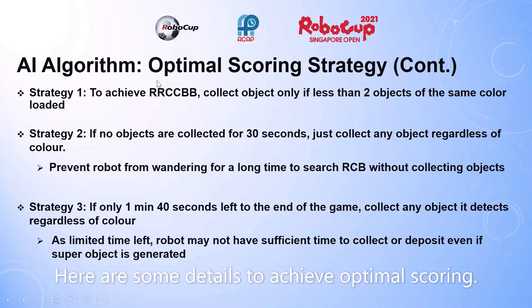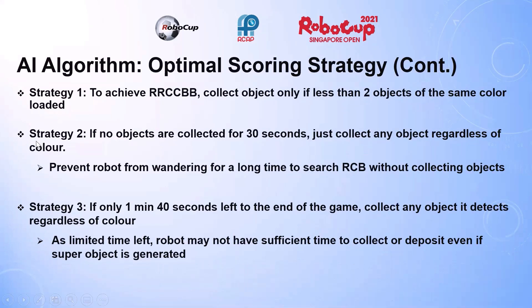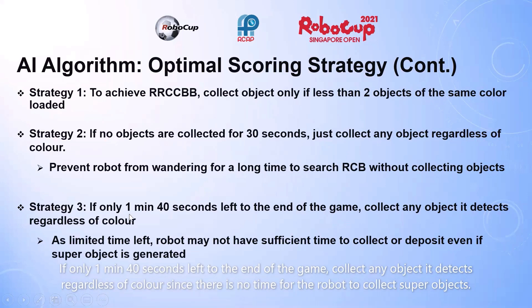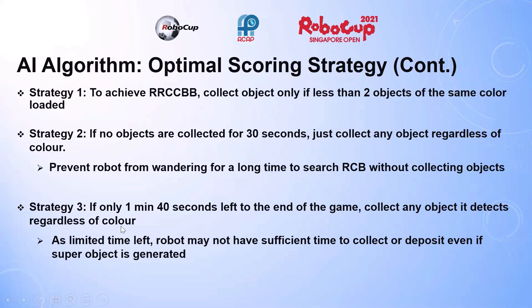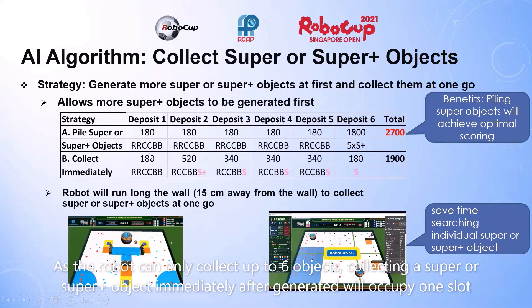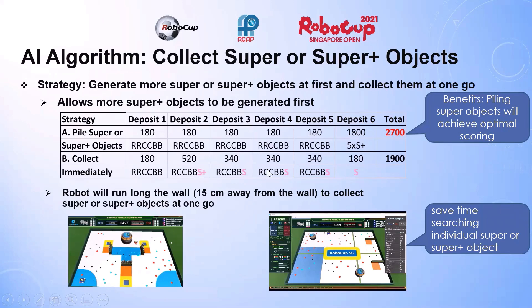Strategy 1: to achieve all RC-CBB, collect objects only — best in two objects of the same colour as loaded. Strategy 2: with a 30-second time limit to prepare, the robot avoids wandering without collecting. If only 1 minute 40 seconds remain, collect any objects detected regardless of colour. For super or super plus objects, generate more of them first, then collect at one go, as the robot can only hold up to 6 objects. Collecting a super or super plus object immediately after generation occupies one slot, reducing the chance to generate super plus objects in the next deposit.